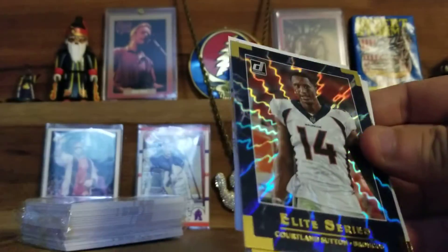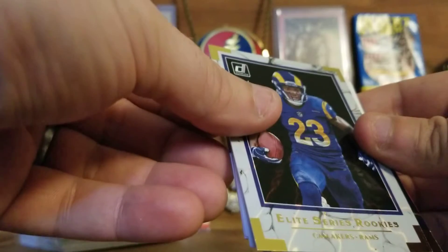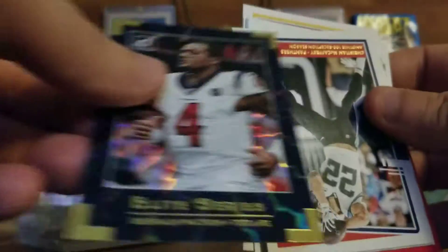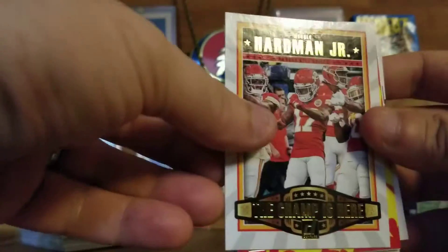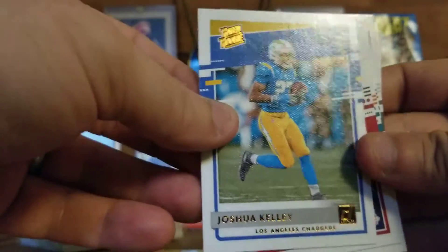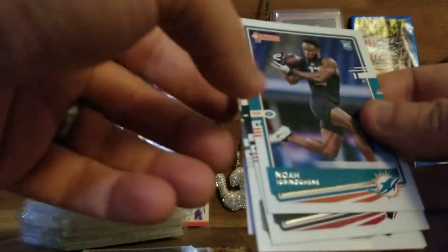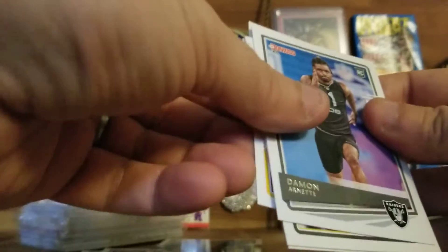Michael Thomas Action All-Pros, Elite Series Courtland Sutton, Elite Rookies Cam Akers, Elite Series Deshaun Watson, followed by Christian McCaffrey. Champ is here! Mecole Hardman Red-Hot Rookie, Henry Ruggs — that's a pretty good one, I like that. Joshua Kelley Rated Rookie Canvas, followed by Tony Finau, Ross Blacklock, Damon Arnette.